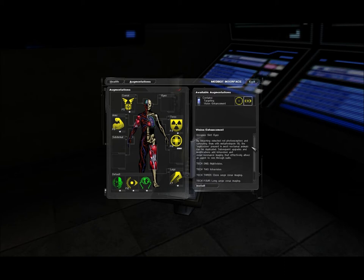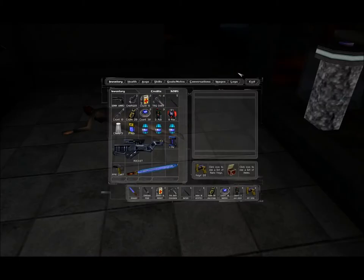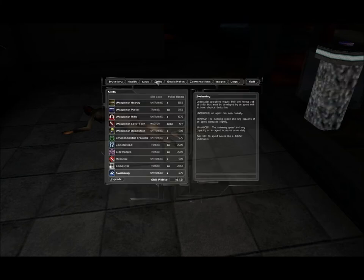Vision Enhancement also occupies slot Eyes. By bleaching selected rod photoreceptors and saturating them with methodopsin-12, the night vision present in most nocturnal animals can be duplicated. Subsequent upgrades add infra-vision and sonar resonance imaging that effectively allows an agent to see through walls. Tech 1 is night vision, Tech 2 infra-vision, Tech 3 close range sonar, Tech 4 long range sonar. I'm going to take vision enhancement - it's a little more useful, but I'm not going to burn any upgrades on it.